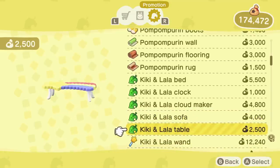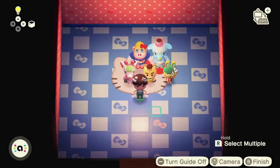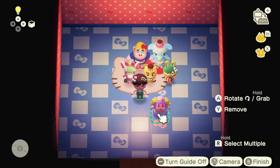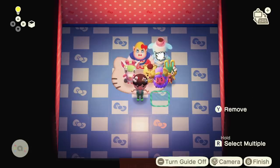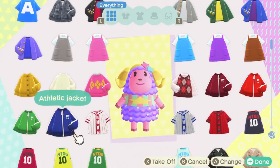A neat little trick that will help you unlock all of the items right away is to scan these amiibo at Harvey's Island. If you do so, you unlock all of the items right away, saving you a ton of time. You'll still only be able to purchase five items per day, and you can't move in a villager through Harvey's Island, but it's a quick and easy way to unlock all the new items you want.